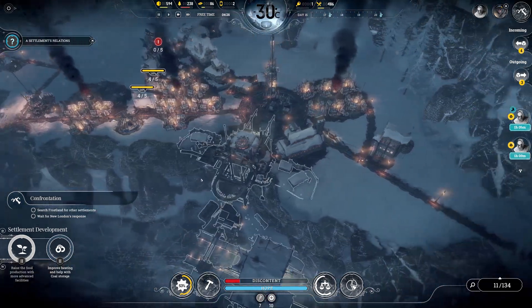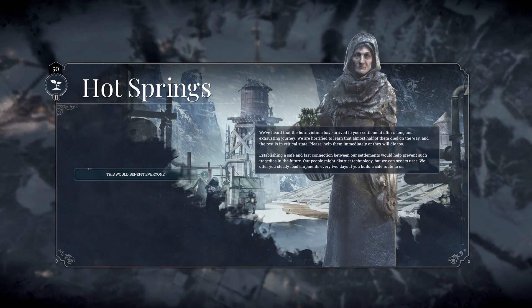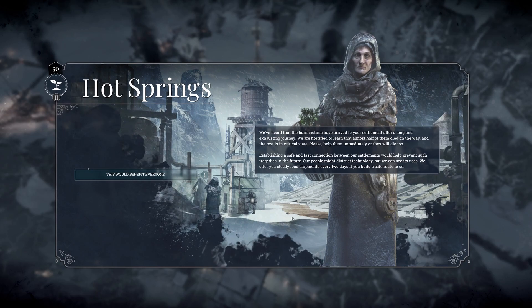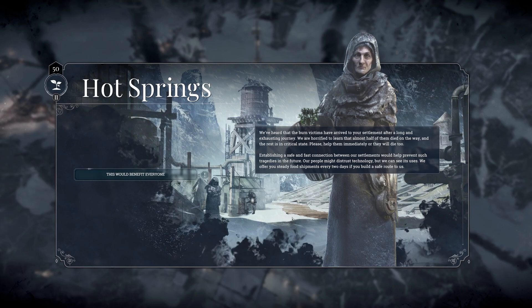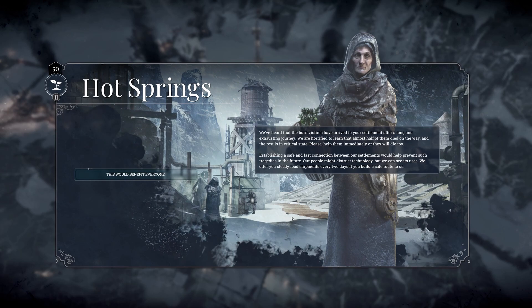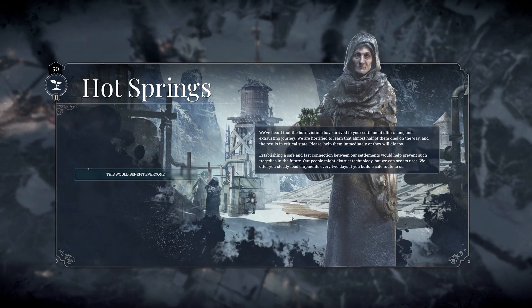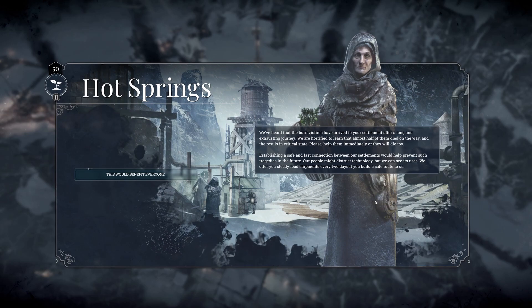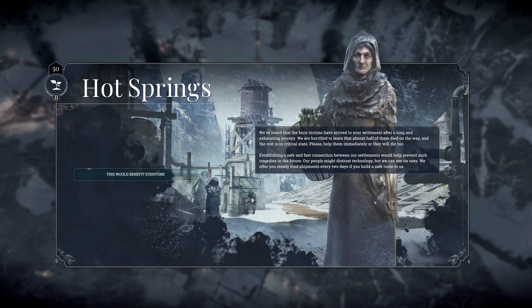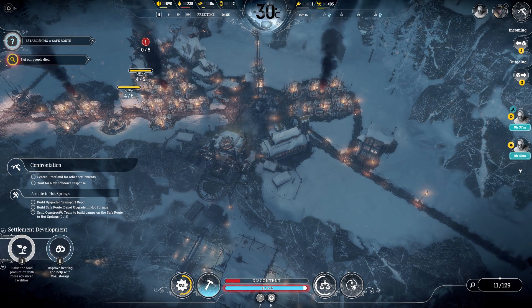Are we there yet? Doesn't look like there's yet another stage — this seems to be it. We've heard that the burn victims have arrived to your settlement after a long and exhausting journey. We are horrified to learn that almost half of them died on the way and the rest are in critical state. Please help them immediately or they will die too. Establishing a safe and fast connection between our settlements would help prevent such tragedies in the future.